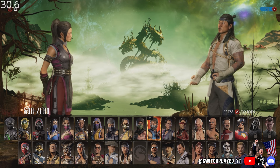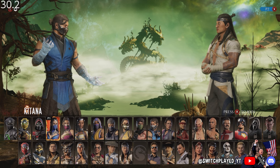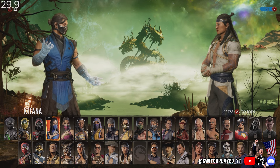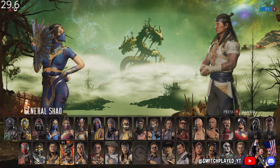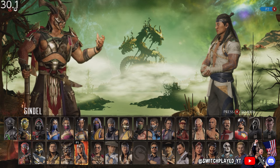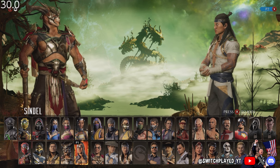Now let's check out loading from the main menu into a local CPU offline match, starting with getting to the character select menu. It takes about 15 to 20 seconds to get from the main menu to the character select screen, but once you're there the way that it performs is night and day from how it did day 1.